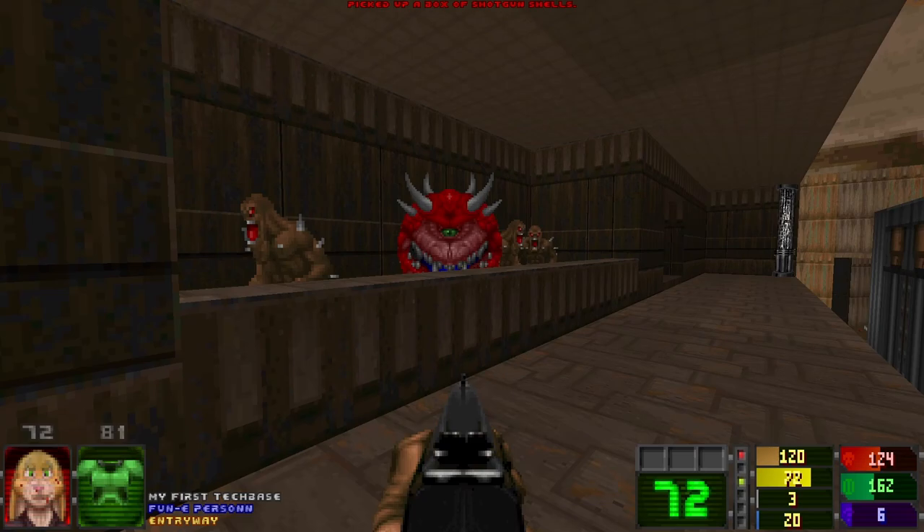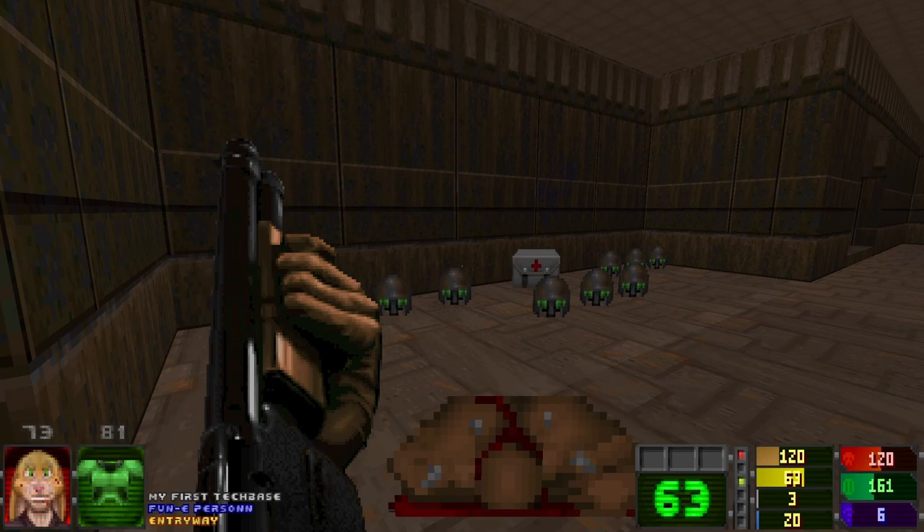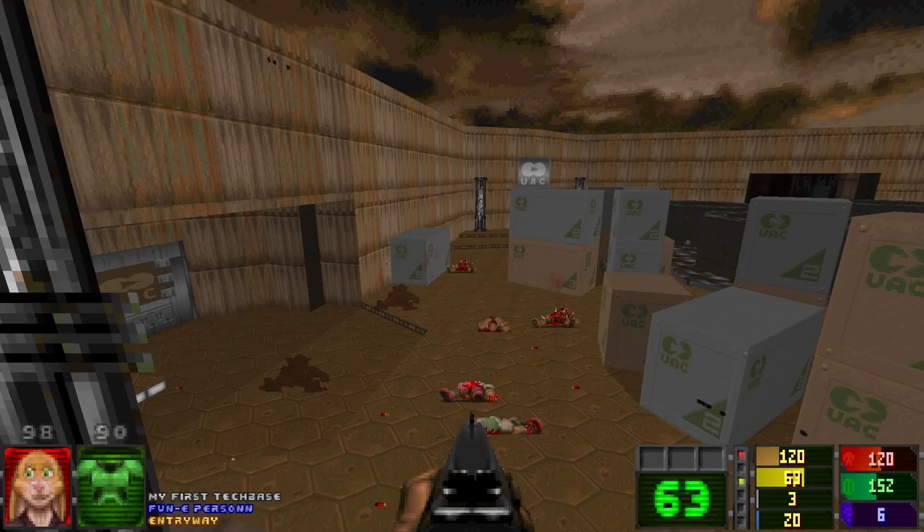We're back above the crate room — the dockyard, whatever you want to call it. And that's a nice way of following John Romero's rules about being able to approach rooms from multiple angles. Gives a real sense of progress.